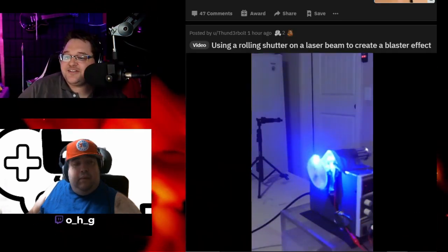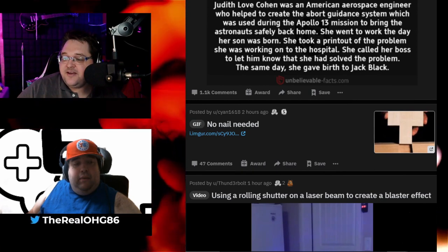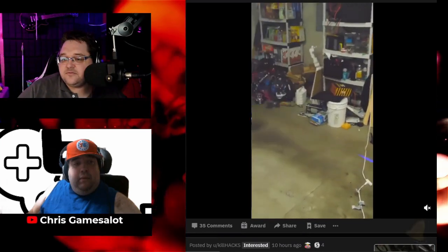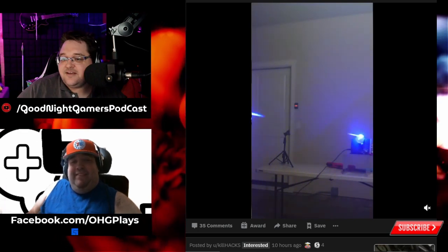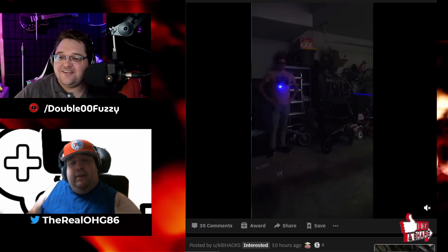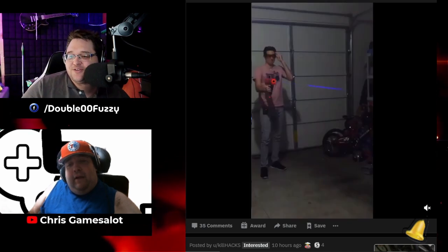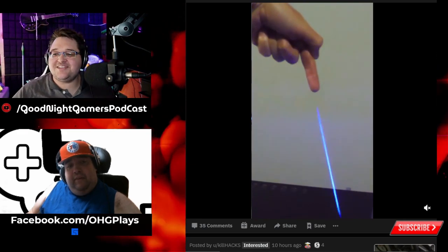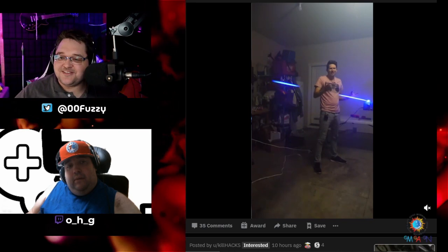Using a rolling shutter on a laser beam to create a blaster effect. Whoa. Now that is dope. That is awesome. Real effects for Star Wars, man. Now little do you know, he's got a hole in his chest — he's shooting it out. That's like Star Wars shit right there. That's awesome.